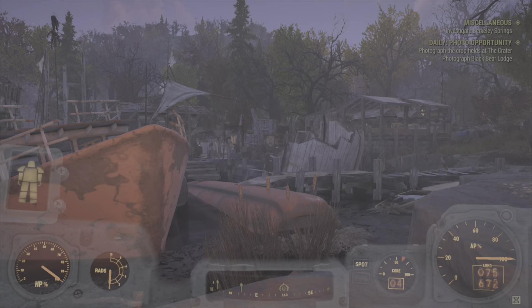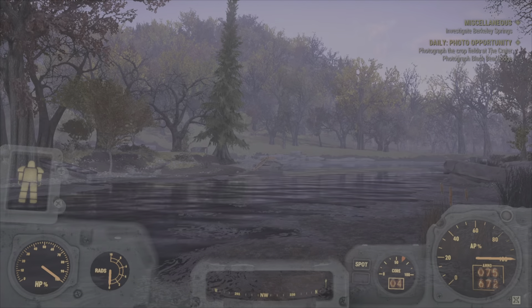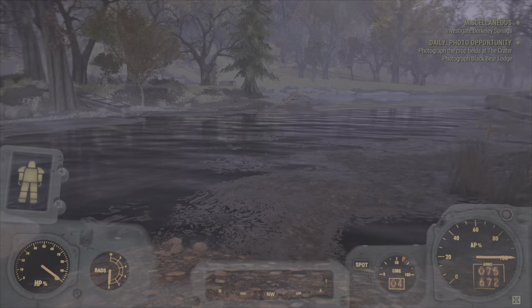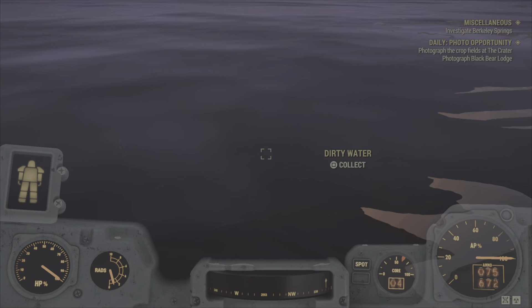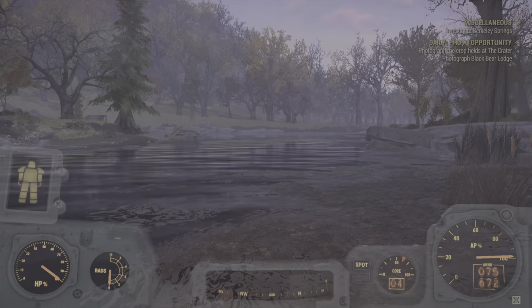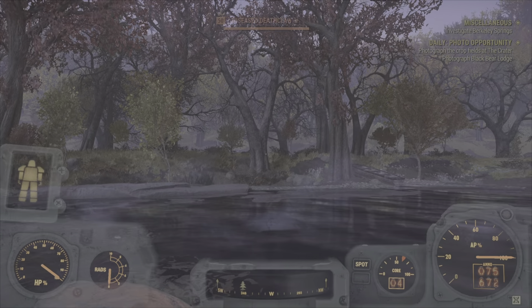This is another neat location right next to Deathclaw Island — you can build like a house on the lake. Just go underwater, place your foundation, and build a house on the side of the river, which would be pretty awesome. You can get fresh Deathclaw eggs and meat from them.